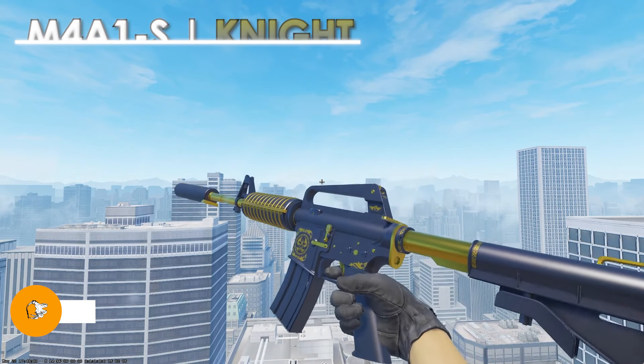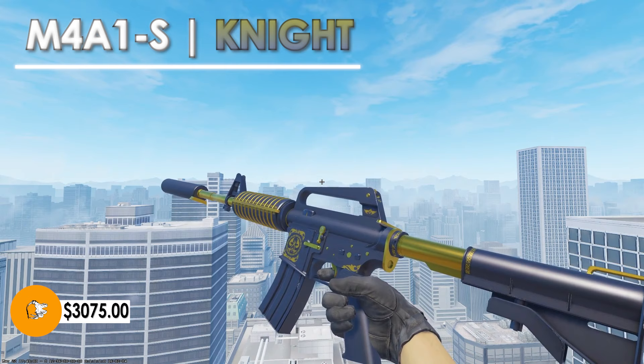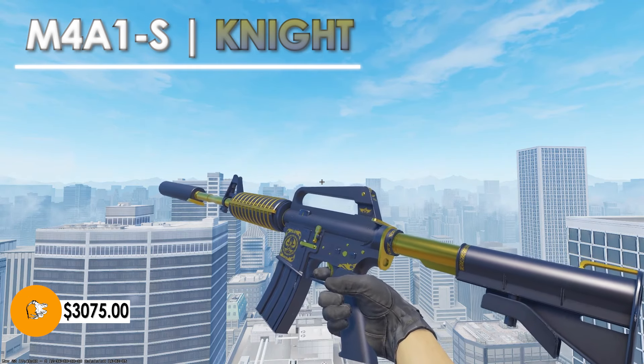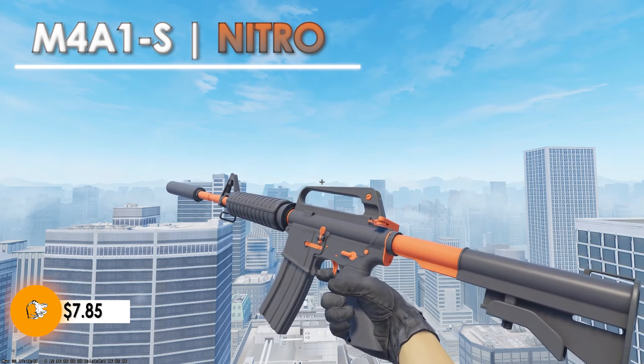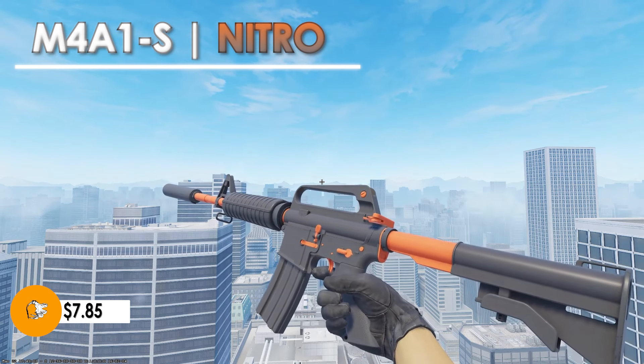Next up, we're taking a look at the M4A1S Knight. In factory new condition, this comes in at $3,075. It's pretty much an all black M4A1S with a tiny bit of gold in different parts of the skin. It looks super clean, however wear shows on it a lot and I personally would not be picking this one up. Instead, you can pick up the M4A1S Nitro in factory new condition for only $7.85 — saving yourself around $3,070 just by changing that gold to an orange color. I personally think this looks super clean and I would definitely pick this one up.